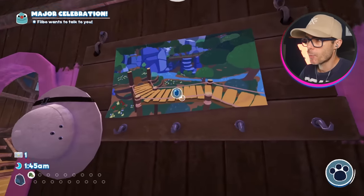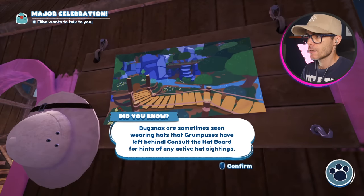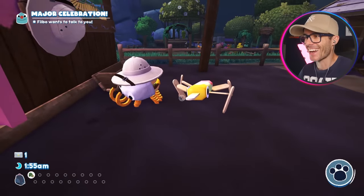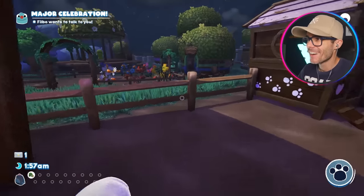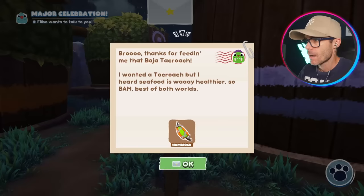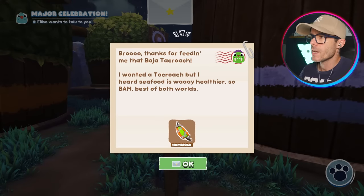Okay, so here's where I can put hats on the bug snacks — they're sometimes seen wearing hats. Yeah, I love cosmetics. If I can put hats on things, I'm putting hats on things. Another letter — I can get a hammock. Thanks for feeding me the taco. You got it, man.